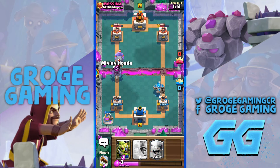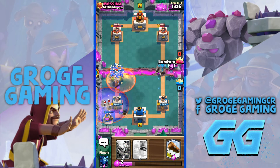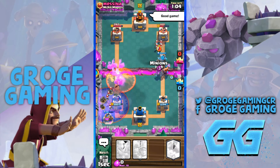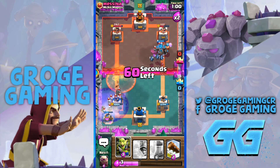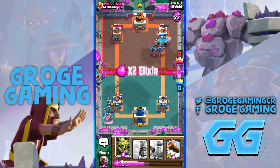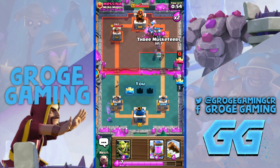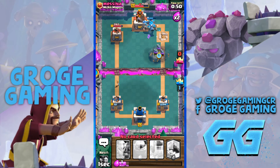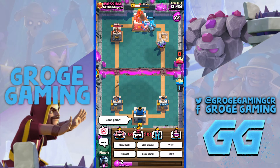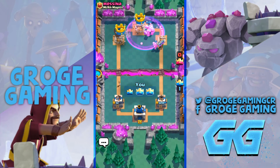He probably won't expect this. He's just used his baby dragon, so I'm just going to leave that for now. He knows it's a good game. I'm leaving my tower on the left — I don't need to bother with it. Here comes the three muskies. Good game, well played. That's what this deck is — it's just absolutely ridiculous.